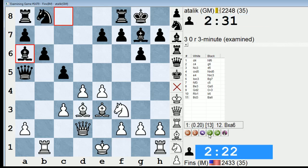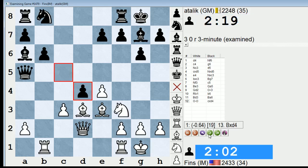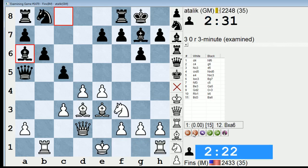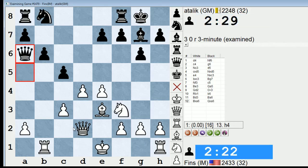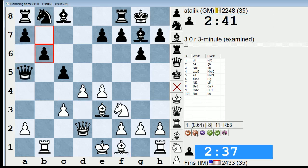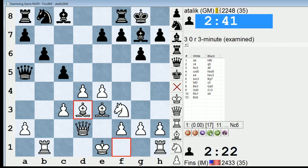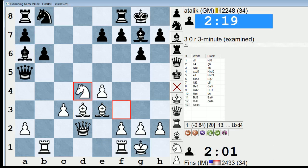Bishop d3 here, now castle. And he took — I didn't like the decision I had to make, but I didn't want to take on a6 because I thought Queen takes and I'd have trouble castling. That's why I didn't go for that. So Bishop d3 here and then he gets to capture, and now he has a superior pawn structure to me.